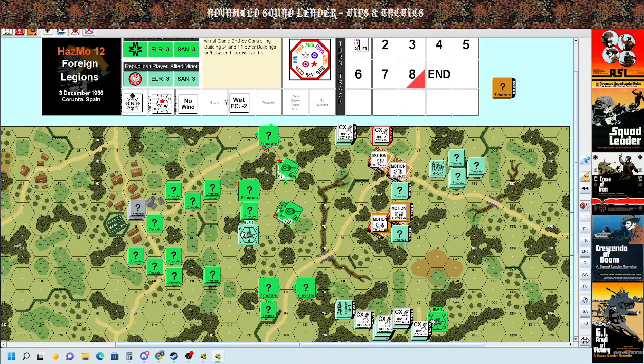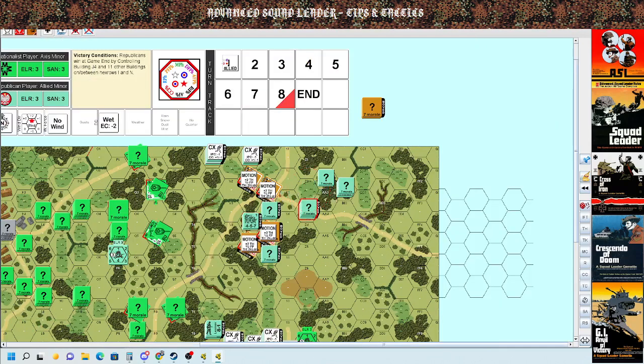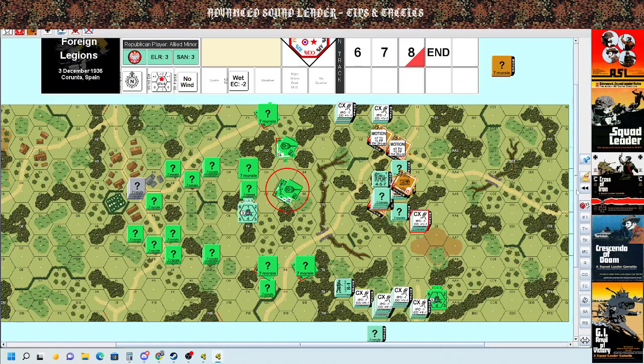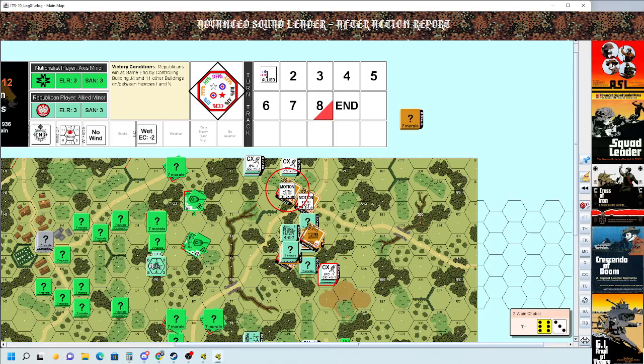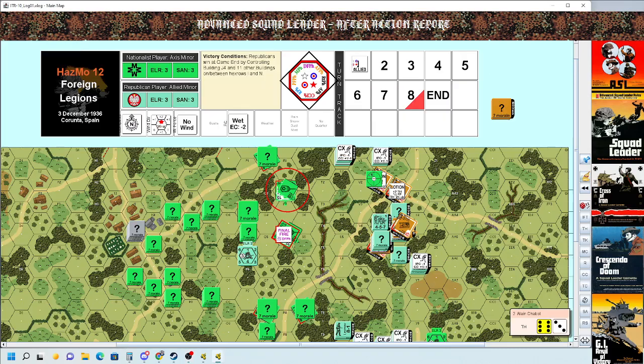Concealment is a very powerful tool for the attacker as well as the defender, and everybody's going CX right off the bat. Given the terrain here, it's very hard to move up in a fluid fashion and still maintain concealment. If you guys want to run this scenario, run this video at 2x — by all means do so. This is an after-action report with some tips and tactics mixed in.